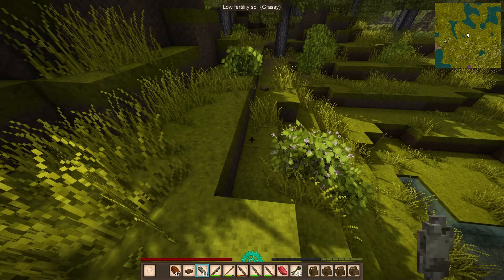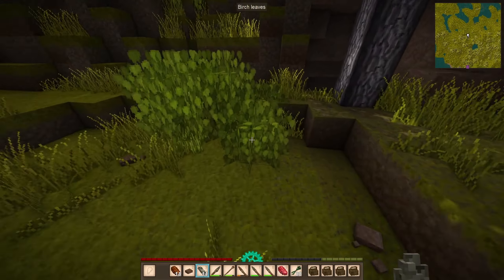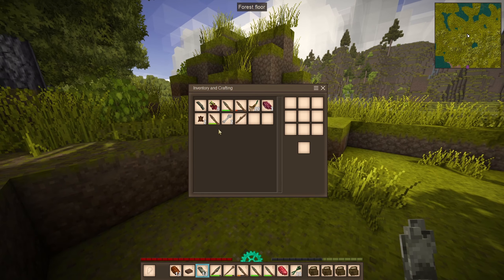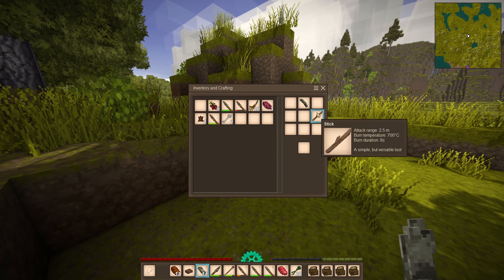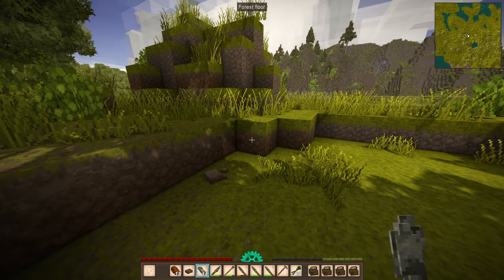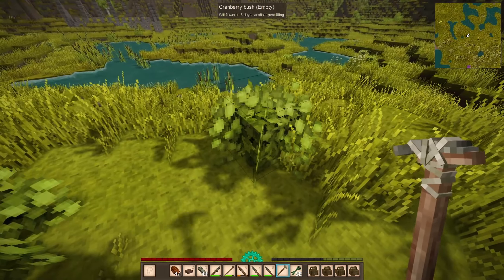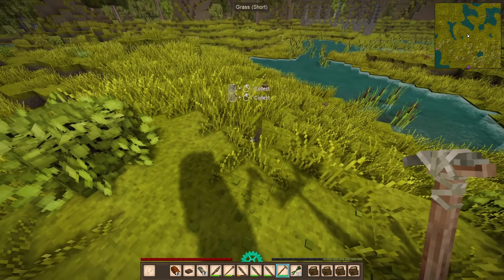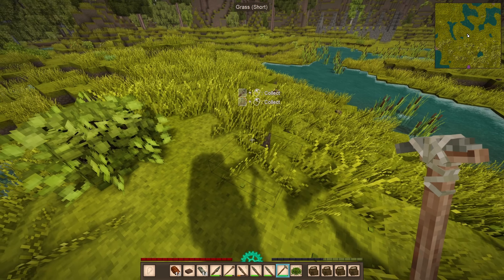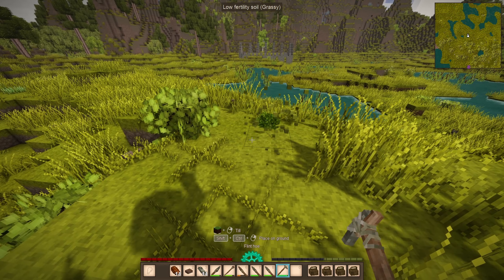I'm wondering if I break the bush I'll get seeds so I don't have to come out here for cranberries. I made a flint hoe head, grabbed a stick, and made a flint hoe. Found some parsley and a cranberry bush — and I actually got the whole bush! Can I plant the bush? I can just put it down — you're coming home with me!